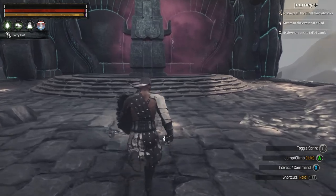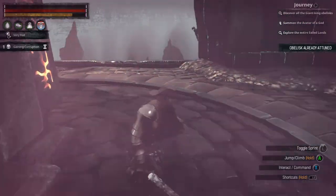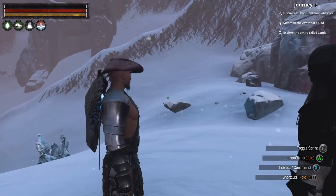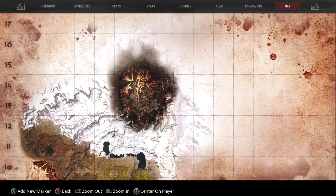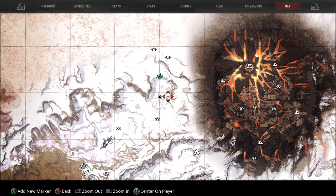This is the third obelisk, right in front of the frost temple — well, the frost temple is down there. On the map it's exactly on this location here.